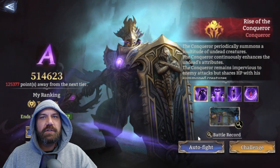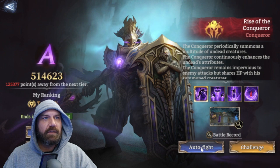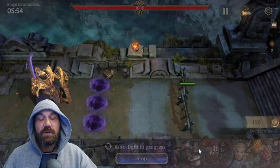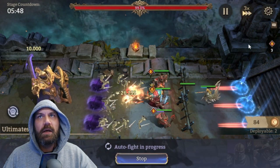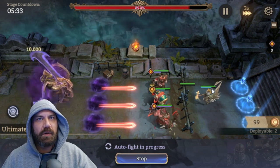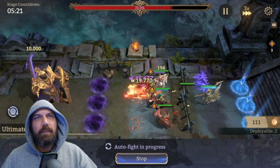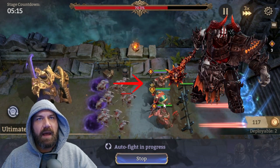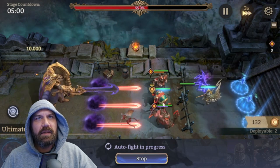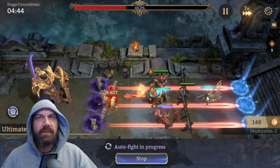First I'm going to show you the auto fight so I can explain what I was doing. I've recently upgraded some things so I want to try again and see if I can push a bit higher. What I did was put Abomination facing south, Gluttony facing north, and then Torador in the middle facing left, so Torador can intercept the oncoming enemies.